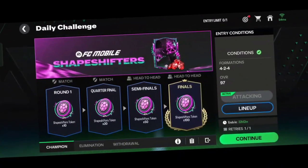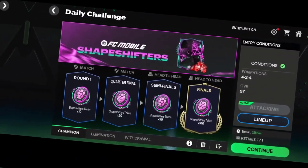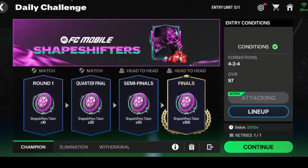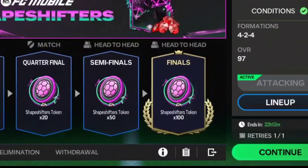I will tell you how to get Shapeshifters tokens. First, you need to daily complete these four games to get 180 tokens, and additionally on weekends you will get 360 points.